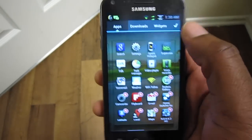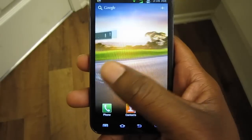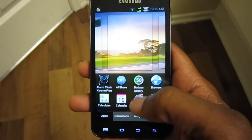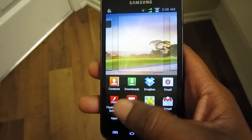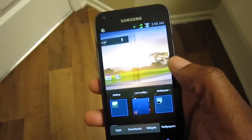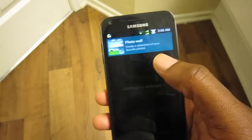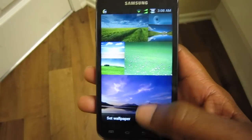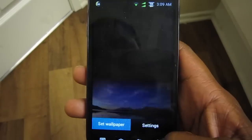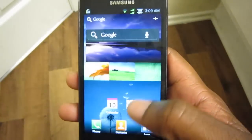If you want to add a widget to one of your home screens, you hold down and you get a selection of apps, downloads, widgets, and wallpapers. They have a really cool live wallpaper called Photo Wall — it's a montage of photos that randomly change. I'm going to use that for demonstration purposes.